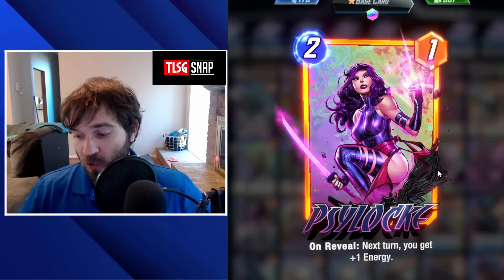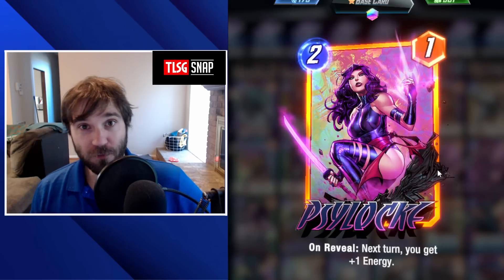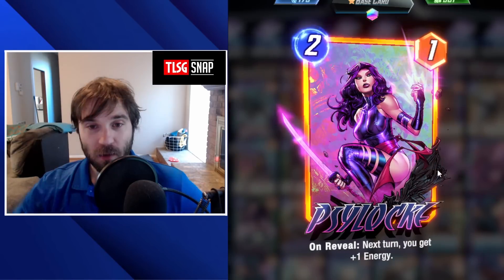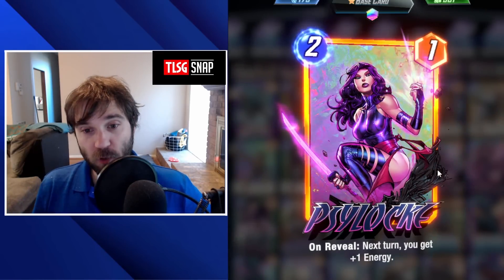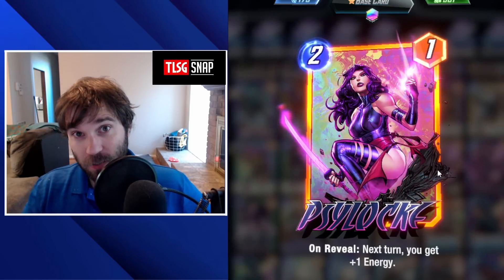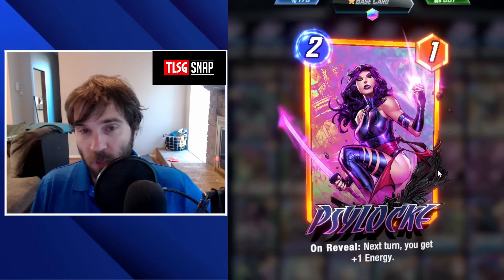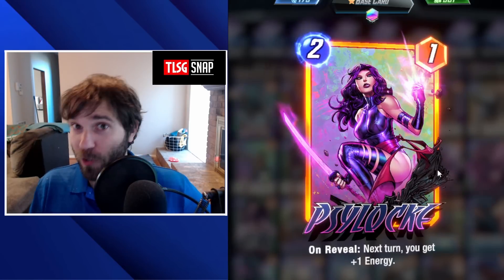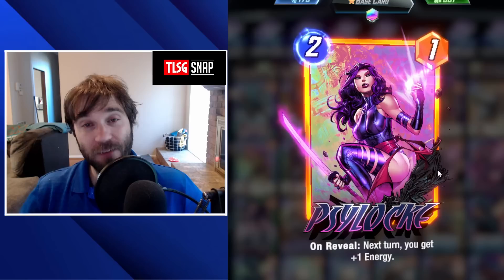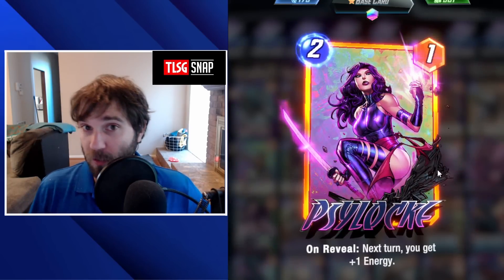Next we have Psylocke. Normally she's okay — she gives you 1 additional energy, which if you drop her on curve on turn 2, allows you to do a 4-cost drop on turn 3. But with this location, if it is revealed by turn 2 and you play her into it, on turn 3 you'll be able to do a 6-cost card. So if you have Galactus, you can drop him on turn 3, and the opponent really doesn't have much chance to counter it unless they happen to have Cosmo and guess the 50-50 of which location you drop Galactus at.